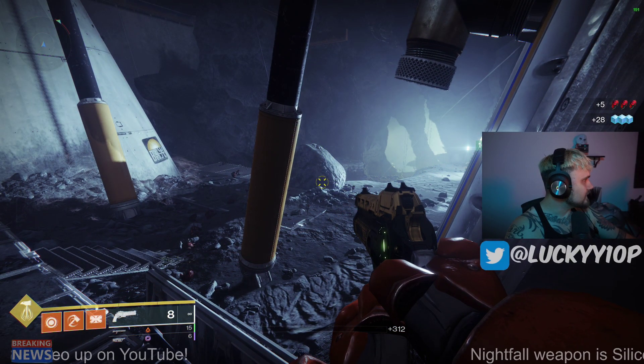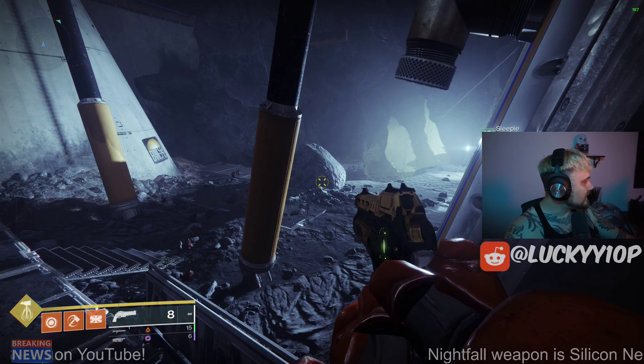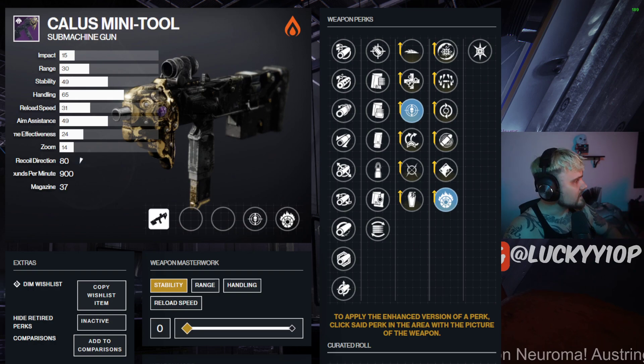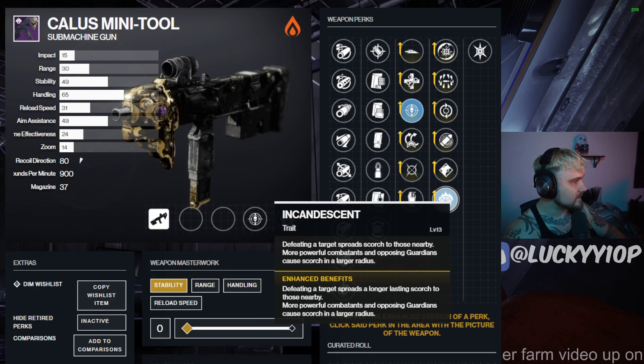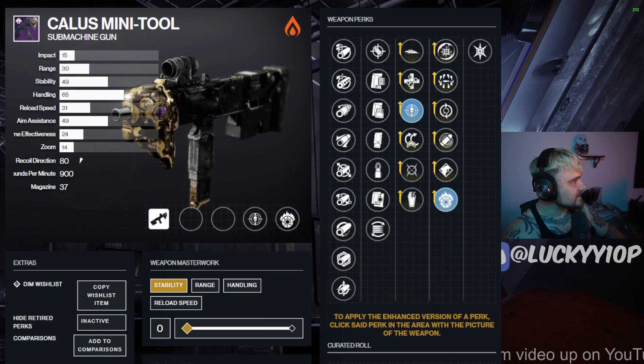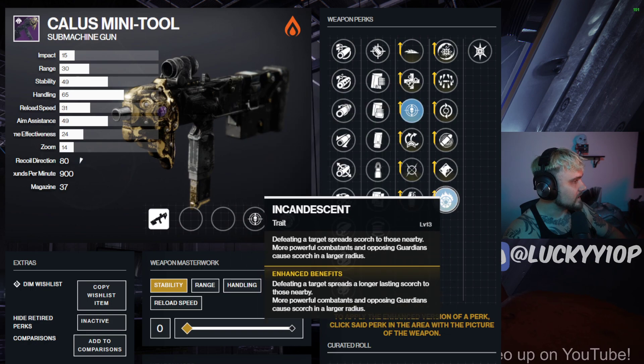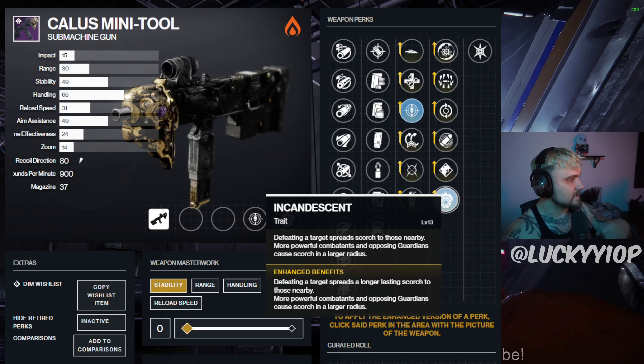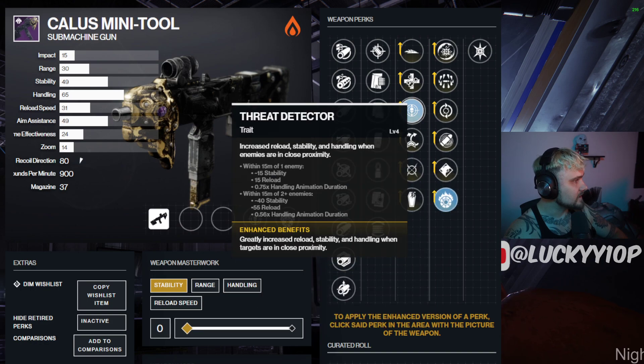The add-clear potential is obviously really, really good for this weapon. I think this will be the perk to have on the Callous Mini Tool, because last season we had the Funnel Web — SMGs are kind of the go-to primary for add clear right now. You can get Incandescent on this when you're able to craft it, and you can even get Enhanced Incandescent: defeating a target spreads a longer-lasting scorch to those nearby; more powerful combatants and opposing Guardians cause scorch in a larger radius.